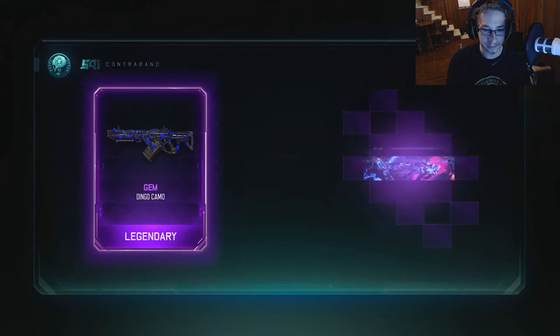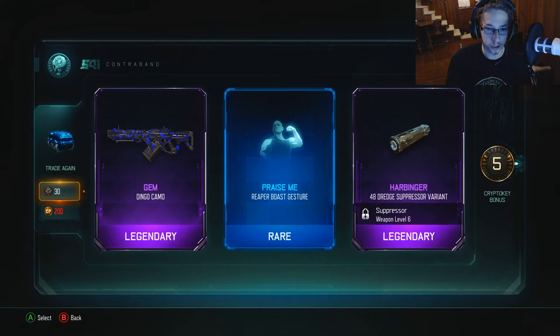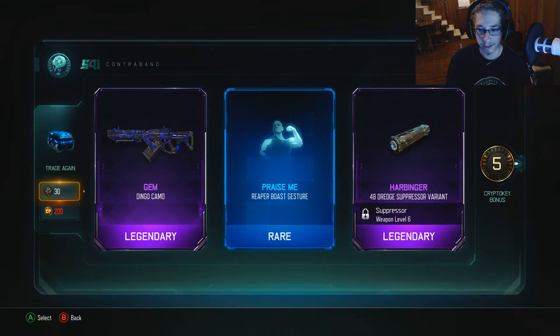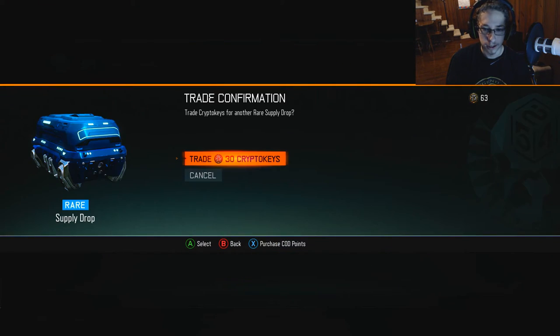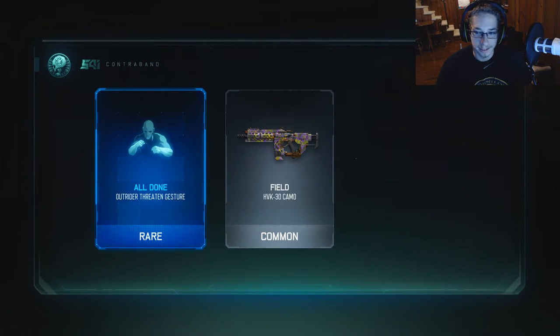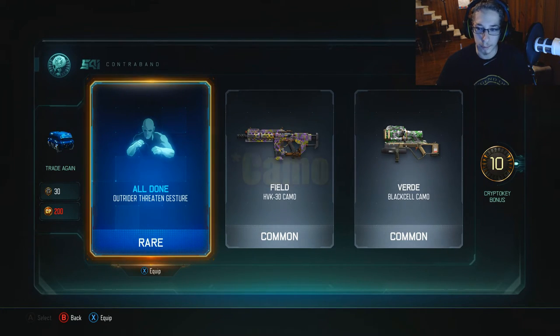We got profit body theme and we got a dingo field camo — garbage — with a 7 crypto key bonus. Hopefully we get a lot of bonuses. The gem dingo camo, which doesn't look that bad. We got another LMG suppressor variant — none of the new weapons yet. That one must have been the worst drop, but I get a 10 crypto key bonus. I did get the field HVK camo which looks like floral flowers. We got the verde black cell camo which looks like boogers.